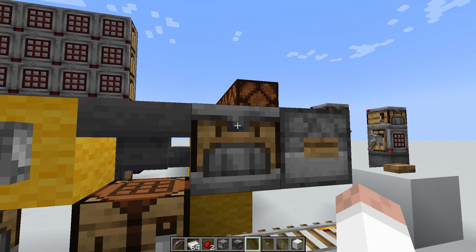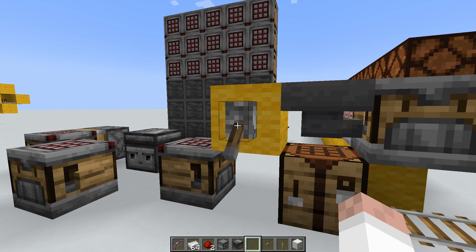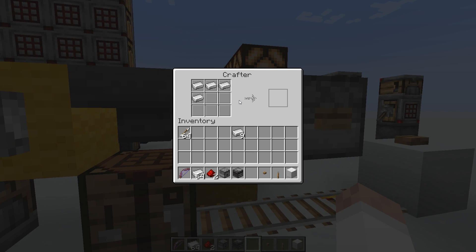When items go into the crafter, they always follow the same loading pattern. If we put a stack of iron ingots into the hopper, we'll see it fill from the top left, then across to the right, down the next line, and then from left to right on the bottom line. It starts from the top left and works its way down to the bottom right.